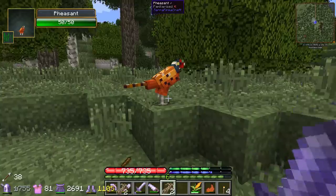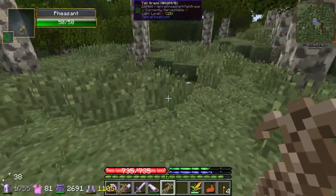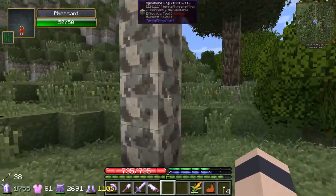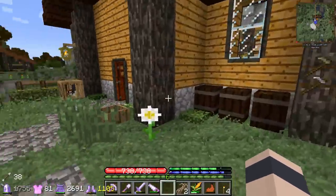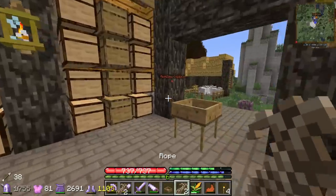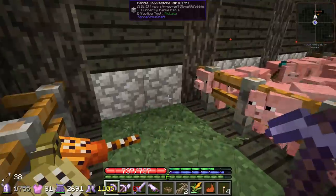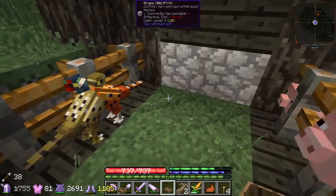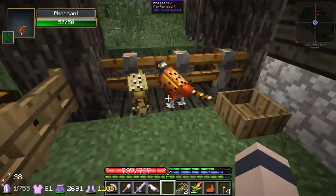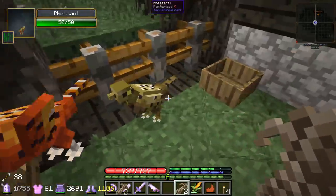Not only did we find the pheasants, but we found both a male and a female - a pair! I don't think you can breed them though. According to the wiki page you can't breed them, you can't tame them, and I don't think they lay eggs. The nest box is for chickens not pheasants, but I'm gonna put it in there on the off chance the wiki page is outdated or incomplete and maybe we'll get eggs - but I highly doubt it. They'll despawn naturally unless you rope them like we did, so these guys should be around forever.